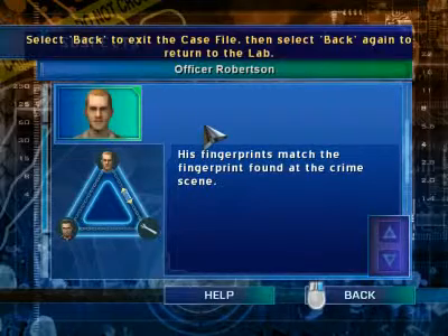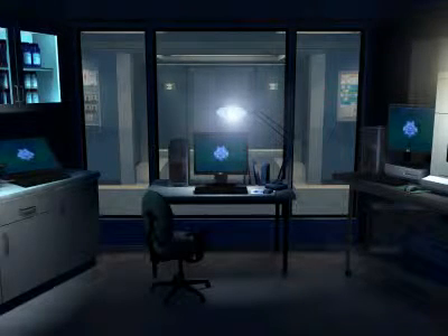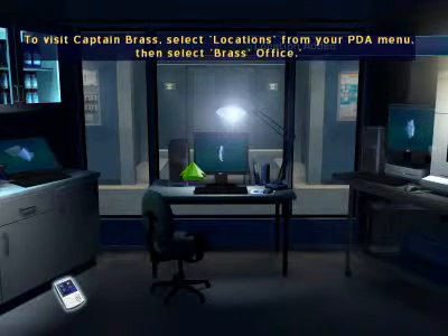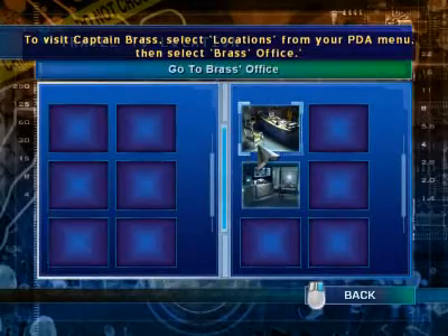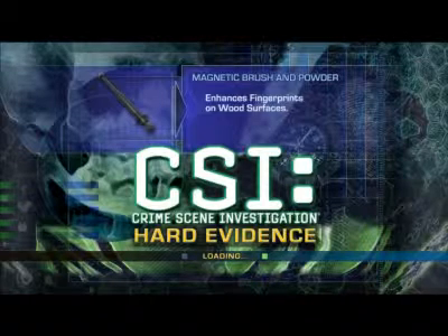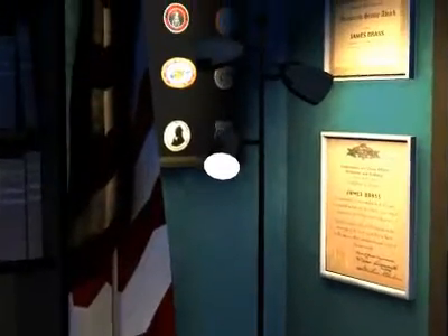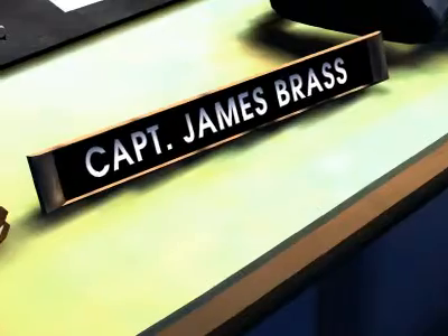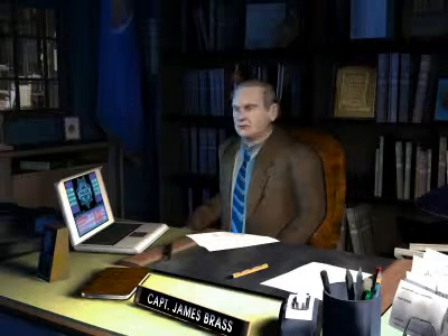Now, let's exit the case file and head over to Captain Brass's office to get your warrant. This is the office of Captain Jim Brass, who works with your team. His job is to handle any police procedures you would need — he can obtain search warrants, put out APBs, or detain suspects for questioning. Notice that when you move your cursor over him, the cursor changes into a speech bubble, which means you can talk to him.